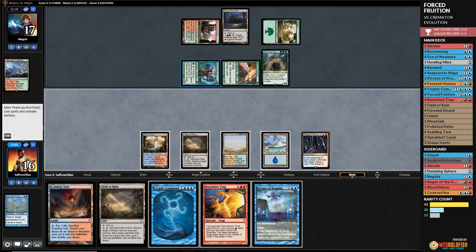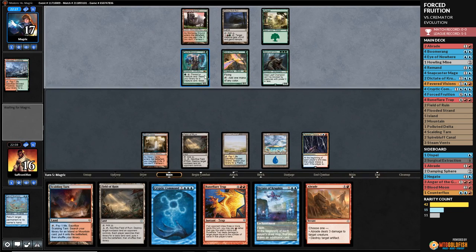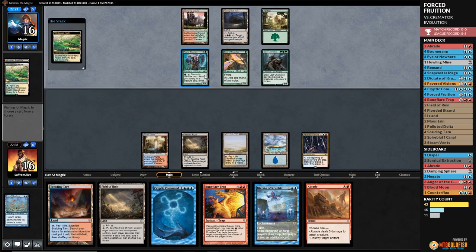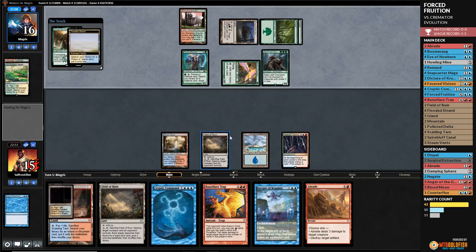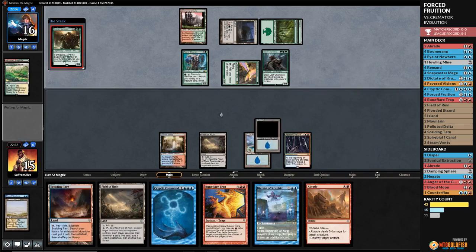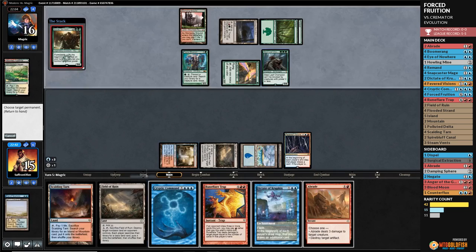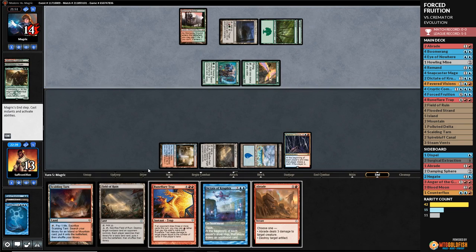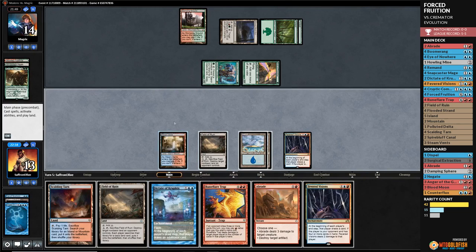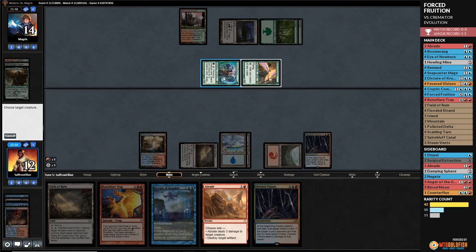We play Flooded Strand, pass the turn, draw a card — Abrade. Opponent cracks Windswept Heath, gets a Forest, plays Syr Rurik. We crack for Island — we're going to Cryptic to counter Syr Rurik and bounce Steel Leaf Champion, staying alive. Gets in with Fauna Shaman, down to 13, opponent draws and goes down to 14 from Fevered Visions.